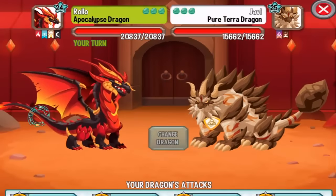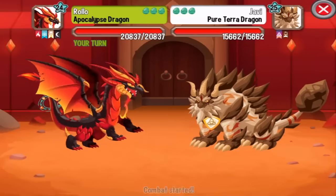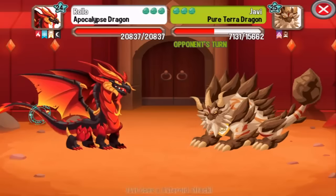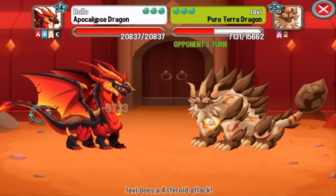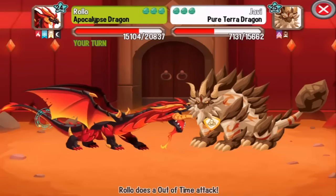Check it out. First off, the Pure Terra Dragon. We cannot critical hit the Pure Terra Dragon, but we can try the Black Hole attack. And let's do the Out of Time attack and finish him off.